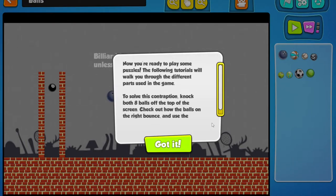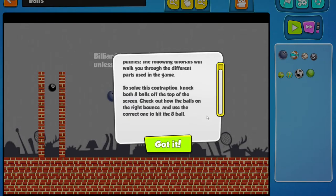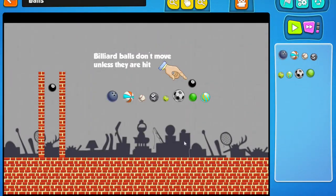Now you're ready to play some puzzles. The following tutorials will walk you through different parts used in the game. To solve this contraption, knock both 8 balls off the top of the screen. Check out how the balls on the right bounce and use the correct one to hit the 8 ball. Billiard balls don't move unless they are hit. So which one do you think would bounce? Probably not this one — maybe the tennis ball.